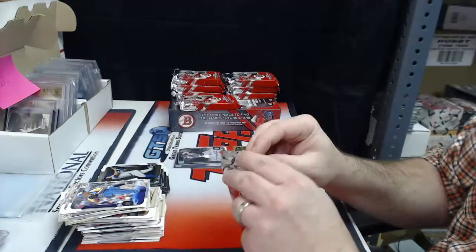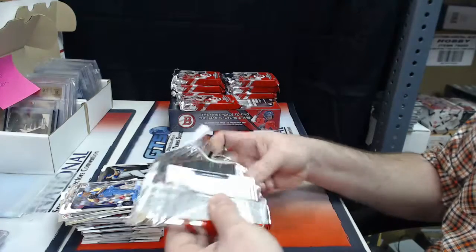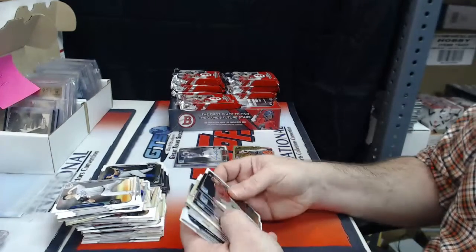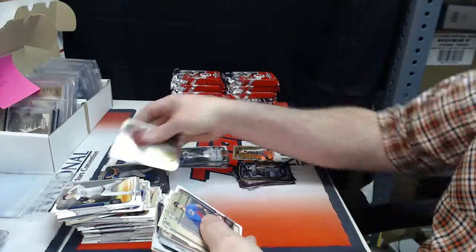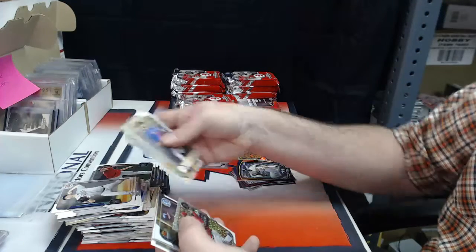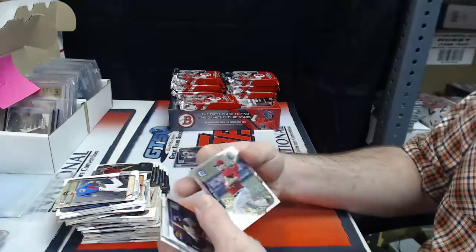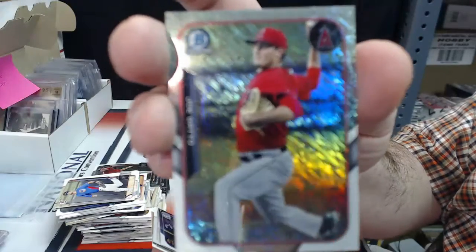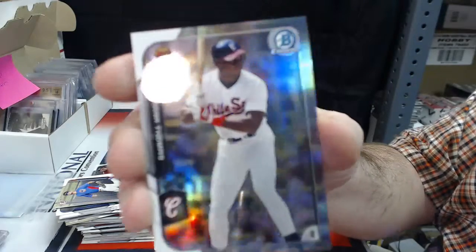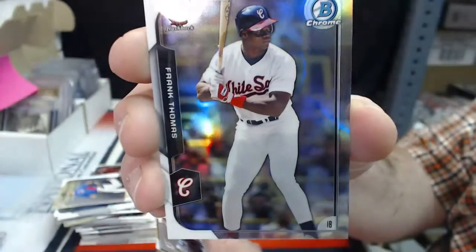Come on, I'm not seeing a lot of color in here. Blue or gold auto might be nice. Joe Gatto, Mini Shimmer Refractor. Throwback Refractor, rookie card for Frank Thomas.